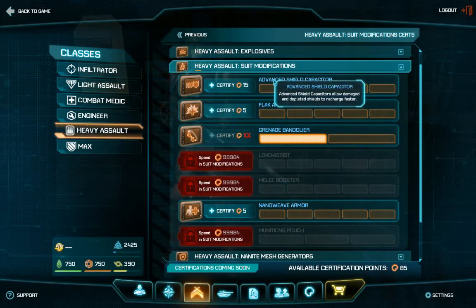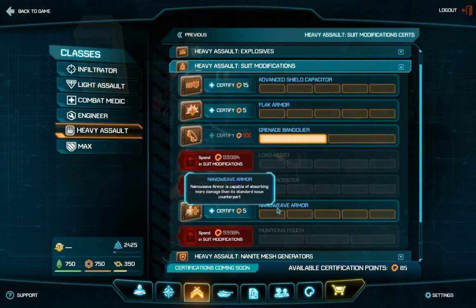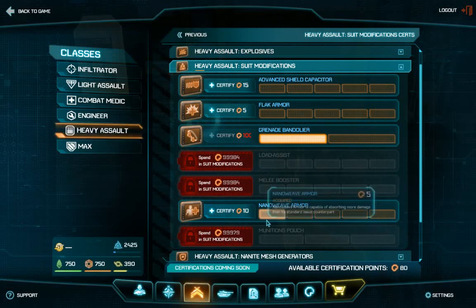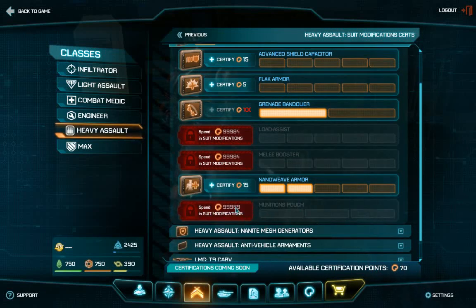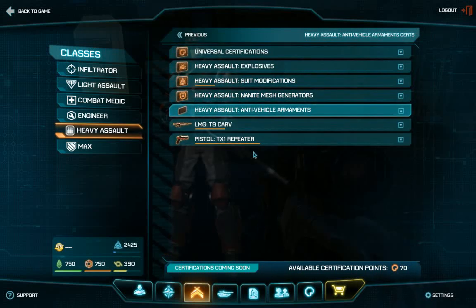Let's go to the certifications for Heavy Assault. There's new flag armor and advanced shield capacitor. This allows the shield to replenish and recharge faster. This one reduces the amount of damage taken from explosions. The nano weave armor is capable of absorbing more damage. If it can absorb more damage than its standard issue counterpart, I might not get sniped as fast. Let's put some points in this — you can see certification points going down. The red certifications are simply not implemented yet.